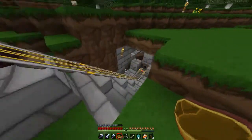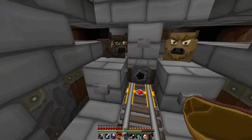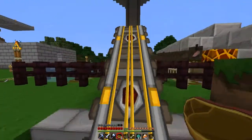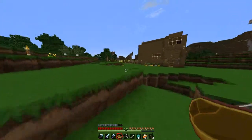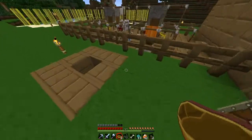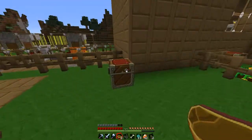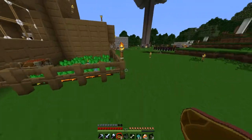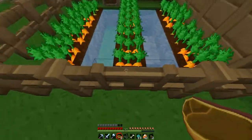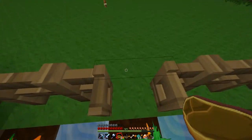Hopefully soon I'll be getting rid of this monstrosity that was supposed to be a cow farm. Over here is what was supposed to be my automatic pumpkin and melon farm, but it didn't really work out because it's terribly inefficient. I've got 15 pumpkins, and I'll probably never fully plant the wheat because I don't really know what I'd need all of it for — just breeding cows and sheep.